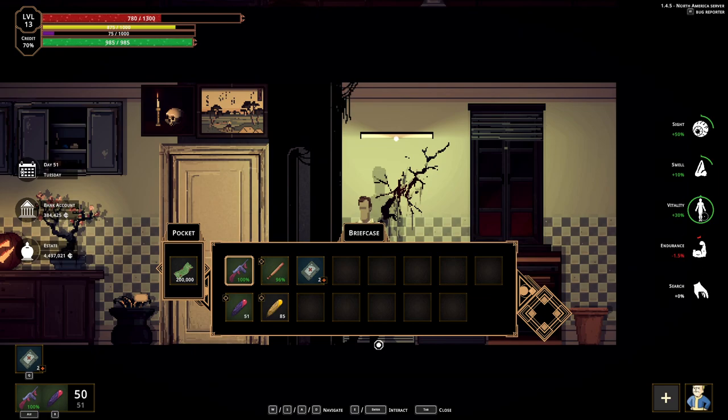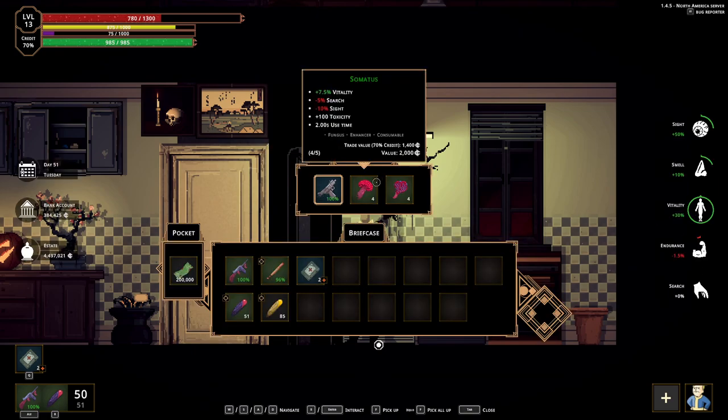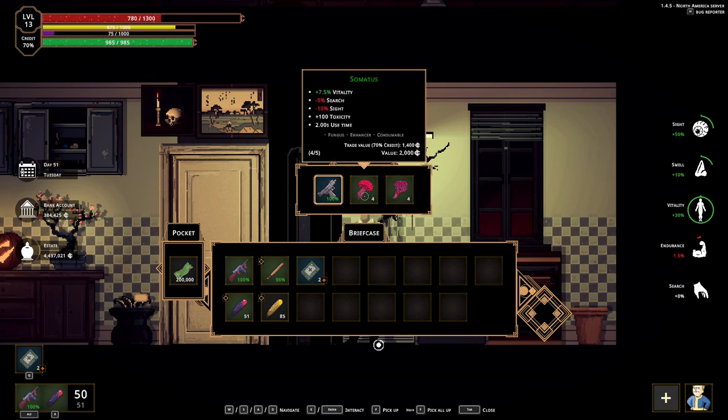The most important stat is, of course, vitality — you should always have vitality. Always have mushrooms that give you a lot of vitality. They can also give you some big debuffs in my opinion, so try to mix and match. The pills don't give you any debuffs, but they give you lower stats.